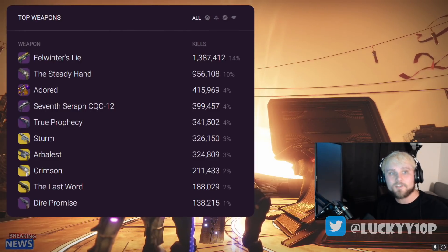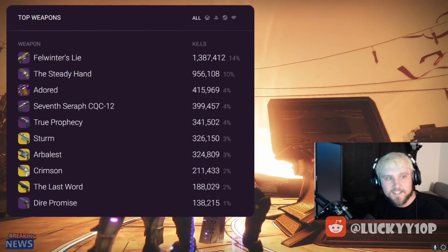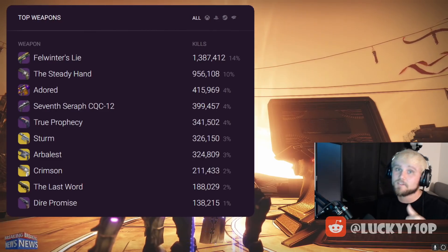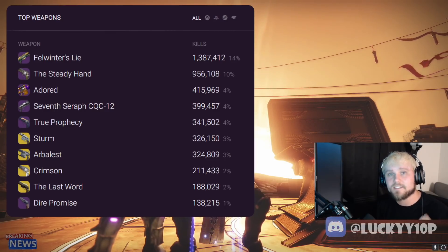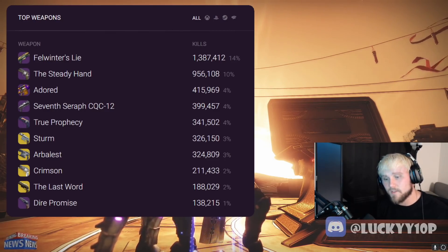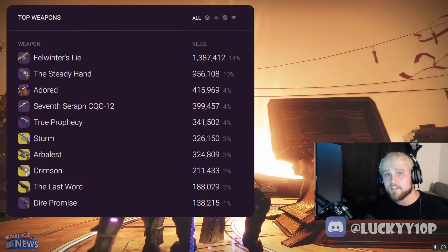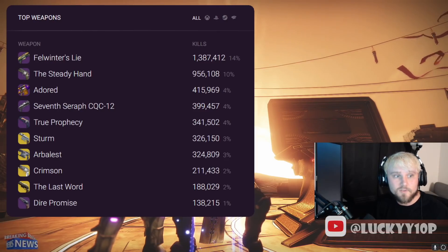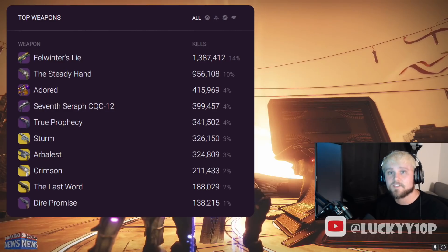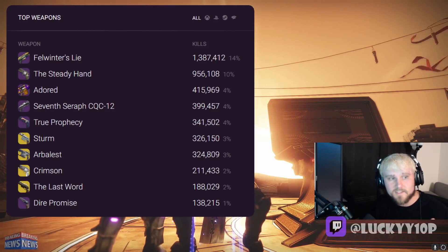The numbers are up on the screen. Felwinter's Lie is the most used weapon — no surprises there. It's the strongest shotgun in the game. The Steady Hand fell to the number two slot; it was the most popular weapon last week but that was because Iron Banner was out. I also think the map this week was Pacifica, a more close-range map, so more people were looking to 140 RPM hand cannons or other solutions besides the 120.